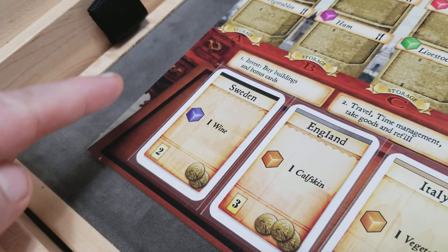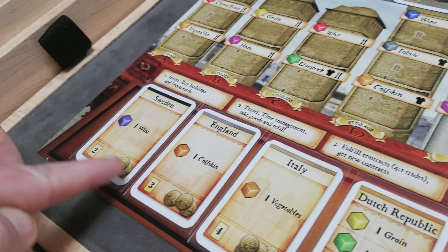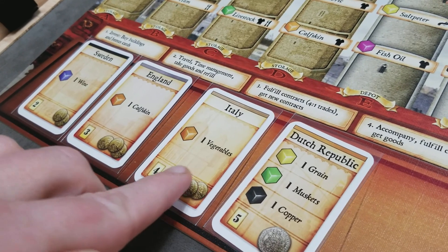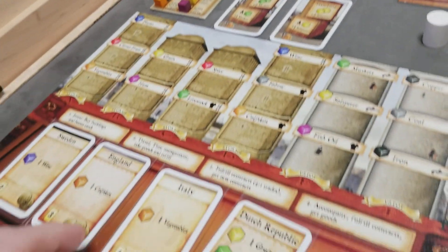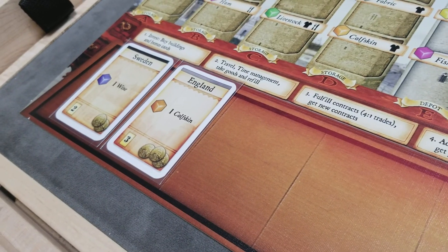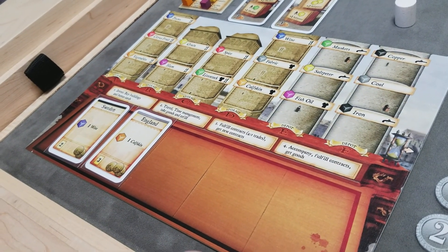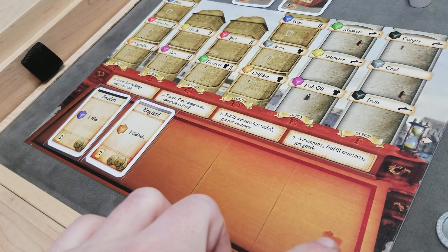During the invest phase, the player is allowed to sell one or more of their contracts by simply discarding it out of the game and earning the money indicated on the contract. So this player may decide to sell this contract and this contract and earn nine money immediately from the bank, and these contracts would simply be removed from their board and discarded from the game. The player is never allowed to sell their last contract, and if they start their turn with more than five contracts, they are required to discard and sell down to a maximum of five.